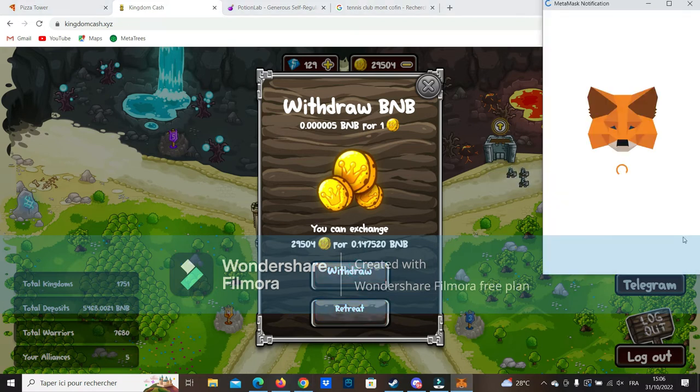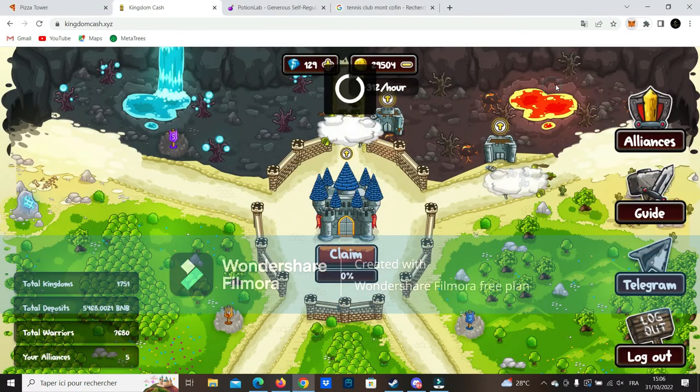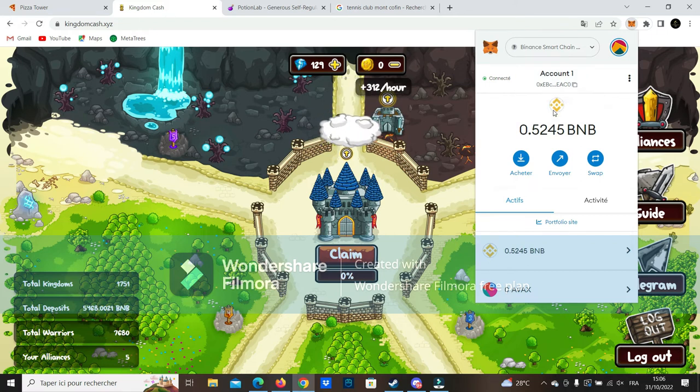I click on withdraw, pay the basic gas fee, and let's go. You're going to see again the balance go up live — it's really cool that it's paying on smart contract, it's so fast. The balance goes up from 0.37 to 0.52 BNB. So just with Pizza Tower and Kingdom Cash we got 0.27-0.28 today, though it was actually three days of farming plus the 62% claimed.